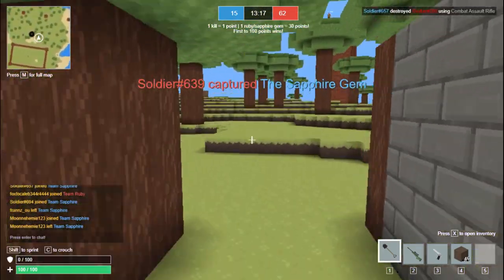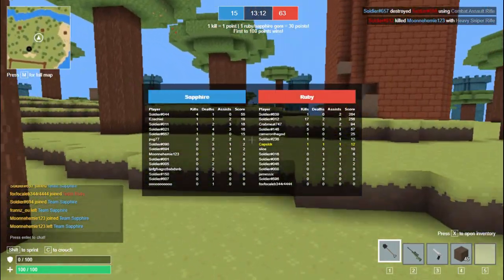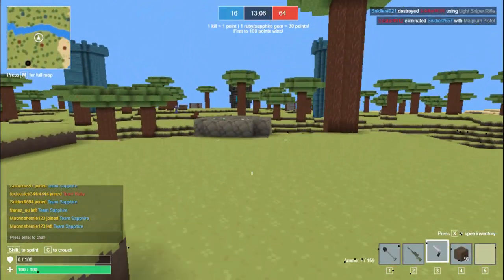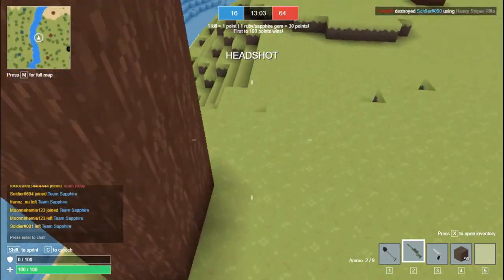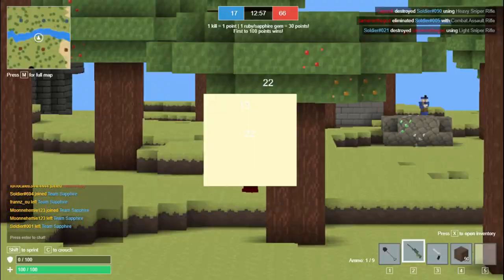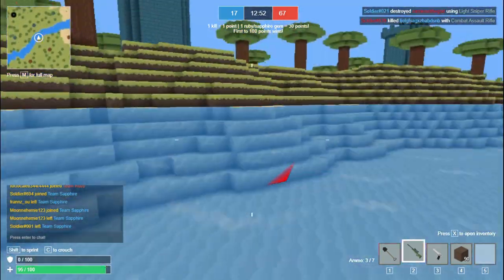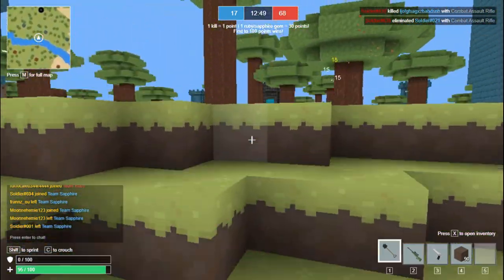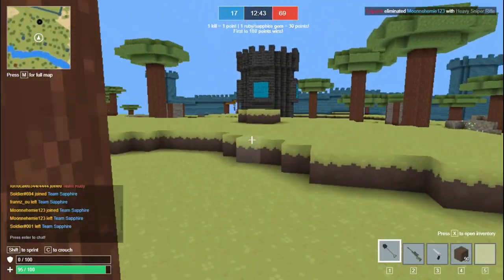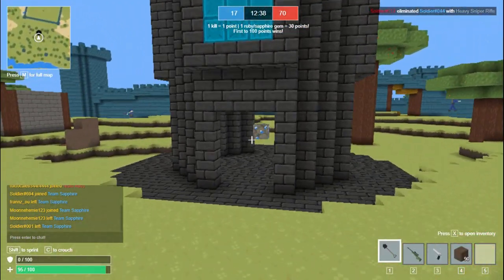We probably don't have time to upgrade weapons — we're already at 62 points, which is insane. There are a lot of people who play Capture the Gem, you guys should play. Quick scope — oh my gosh, I just quick-scoped that guy, I'm so cracked! Watch this: I'm gonna run up there, capture the gem, and leave because we are so gangster. Another quick scope — I'm like a literal god. I didn't kill that guy but we'll pretend I did.